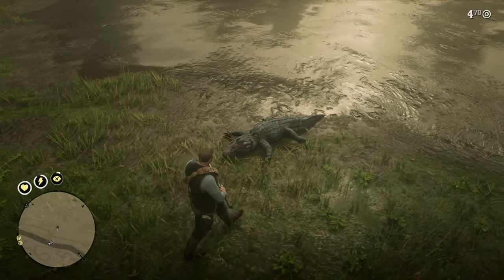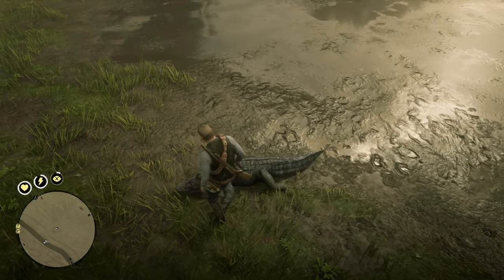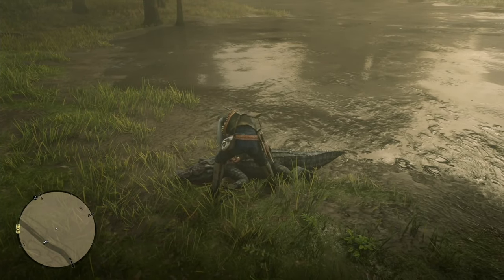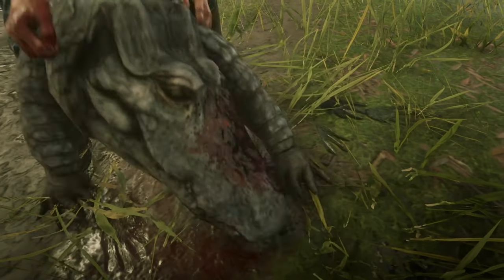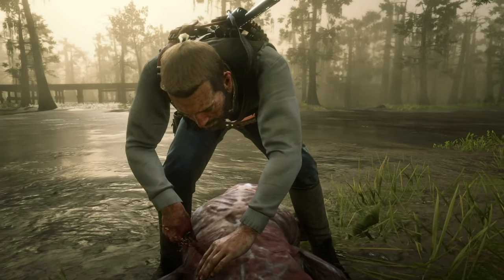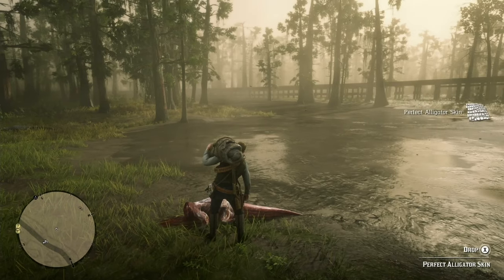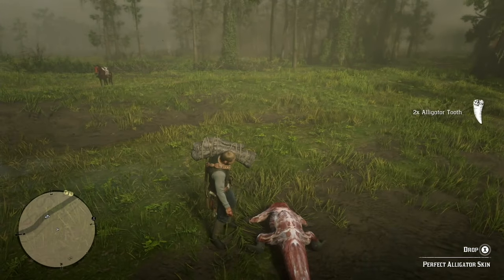I killed a three-star alligator, so I'm going to sell the skin to the trapper. After you skin it, you'll get five big game meat. Depending on the quality of the alligator, you can get anywhere from two to five big game meat. A three-star alligator will yield five big game meat. Alligators are the easiest — go anywhere in the swamp, find yourself one, and shoot it.